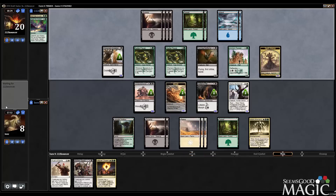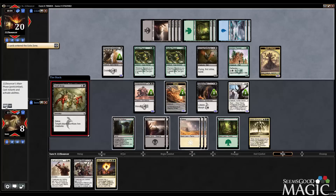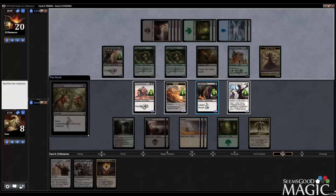No attacks — that's interesting. Villainous Wealth or Dead Drop. Pretty good against us, but at least we get a couple tokens out of the deal. Not ideal, but we're going to have to just live with it — at least we get a couple tokens.